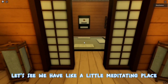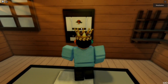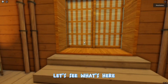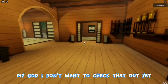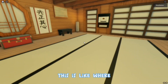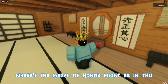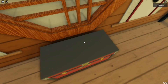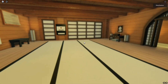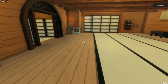We have a little meditating area over here, which is really cool. There's a gi over there, some trophies. Let's go in here — this part's really cool, I'm not sure what this room is called. We've got some weapons and other items. There's another door that leads outside.